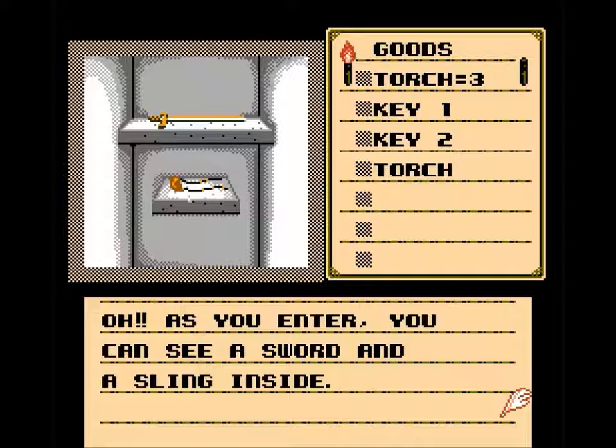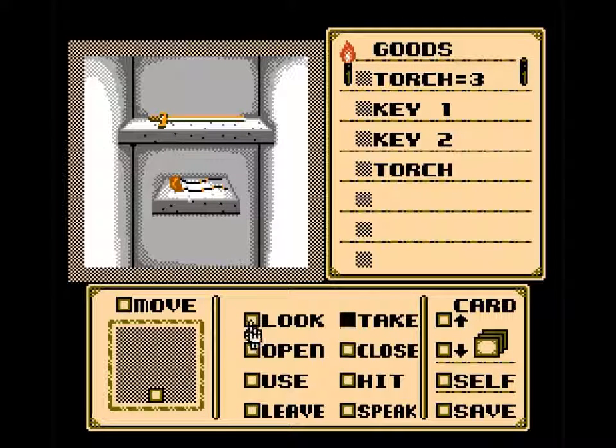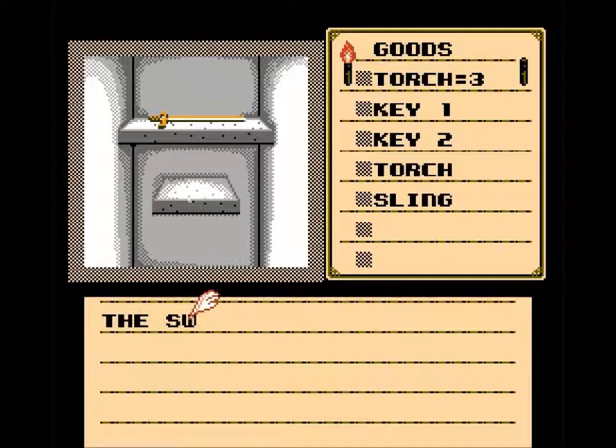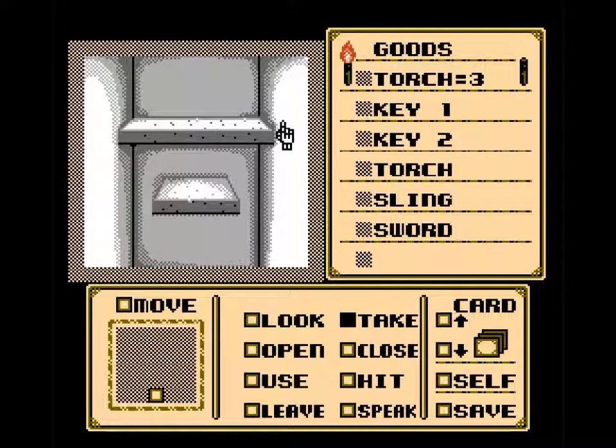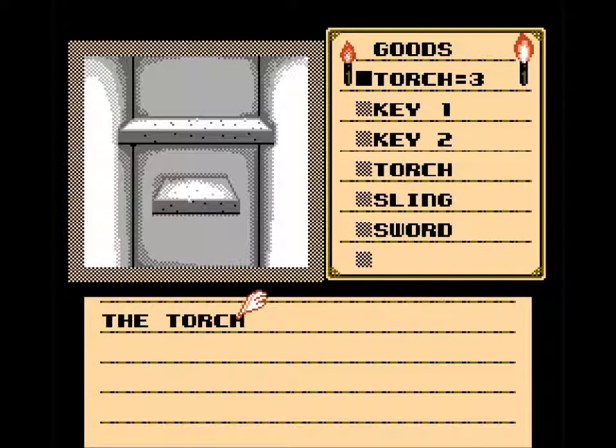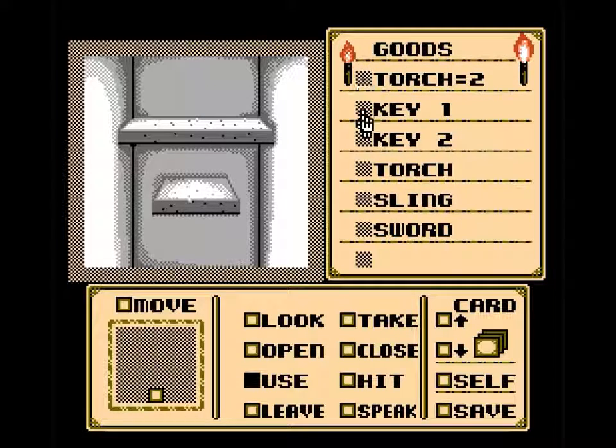As you enter you can see a sword and a sling inside — take mine. I'm seeing my torch starting to burn down. We're not in danger yet, but I'd like to get a backup torch. For some reason one of these torches is in a separate slot from the others — it could be because one of them is active.